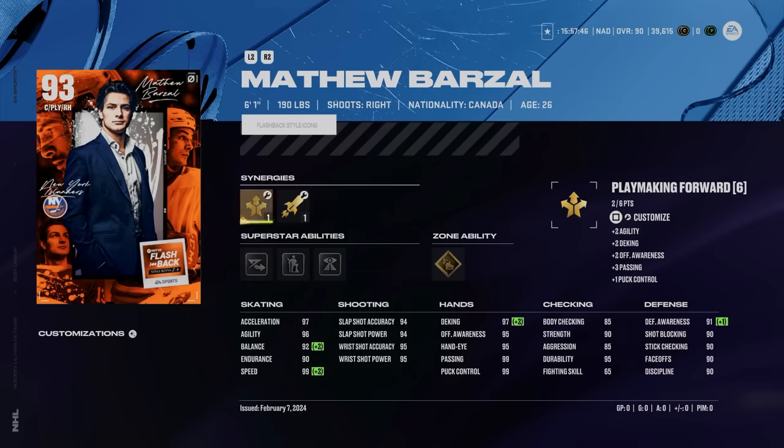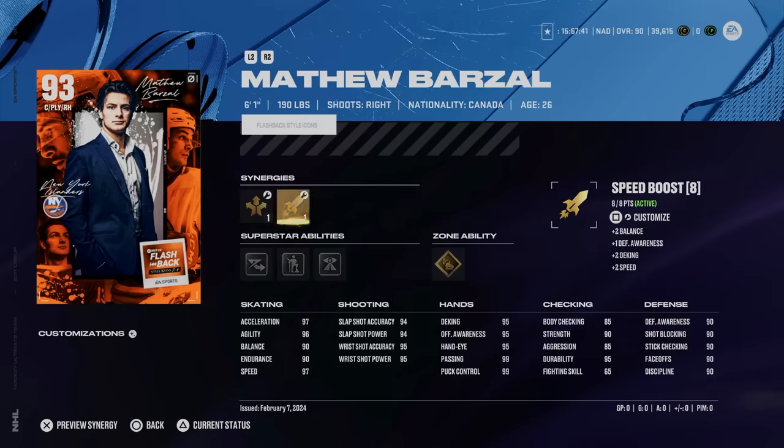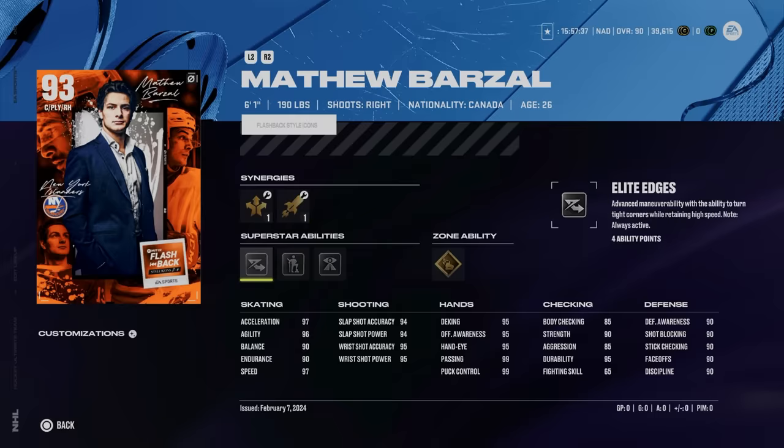On top of that, if you go two-way forward as well as defensive boost, you can sacrifice two speed but get his face-off rating almost in the high 90s. He's a great card, he's got good abilities, and because it doesn't really cost you anything other than some time, it's extremely worth it, especially for free-to-play players.